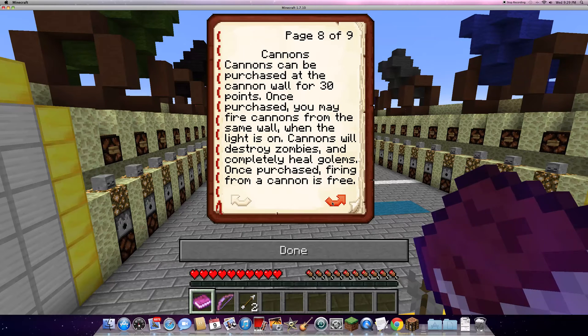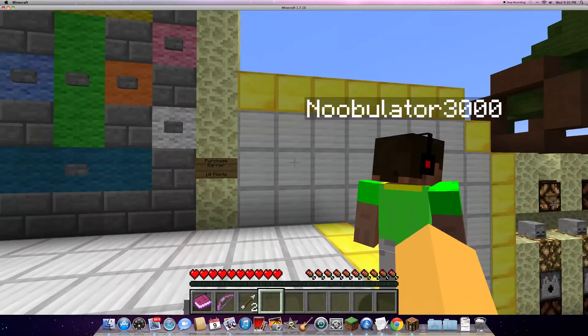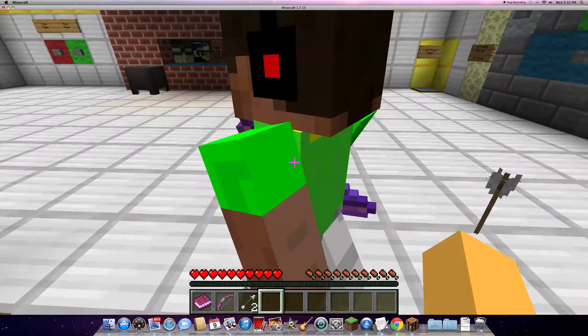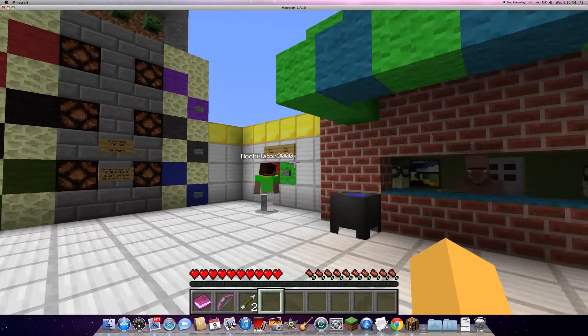Cannons can be purchased for 30 points. Once purchased, you may fire a cannon from the same wall when the light goes on. Cannons will destroy zombies and completely heal golems. Firing from a cannon is free once purchased. Well, are you ready to start? No. Okay. Starting the game.